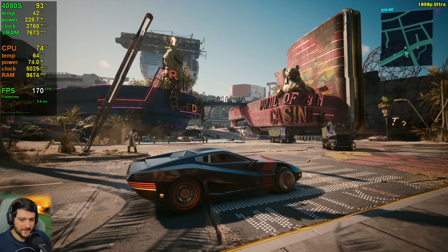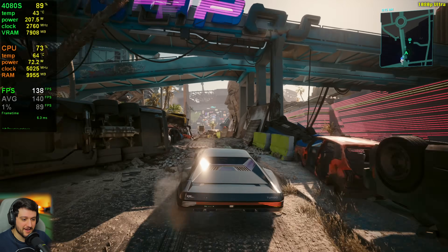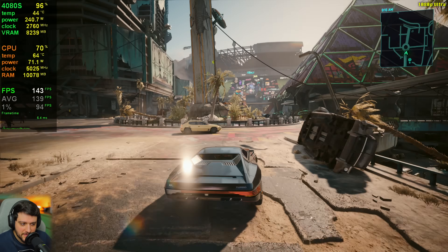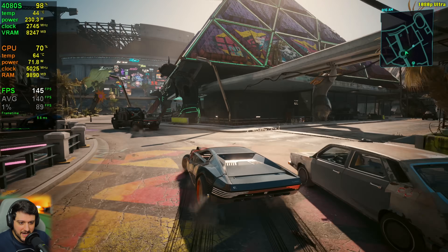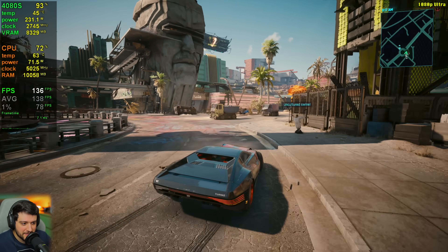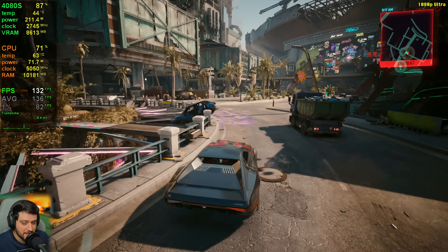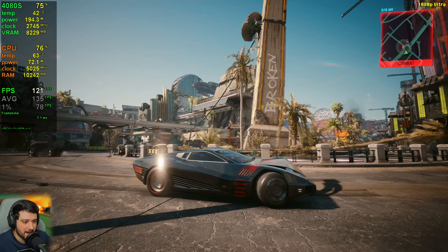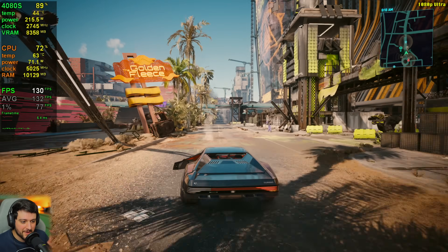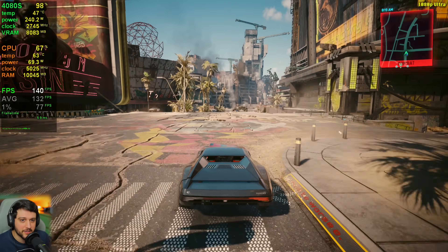Since we're not using ray tracing or path tracing, we're getting really high FPS at 1080p. The 4080 Super is a beast of a GPU. The question is whether we'll have a CPU bottleneck here, because this dock town area in the Phantom Liberty DLC is one of the most intensive areas for both GPU and CPU. GPU utilization is fluctuating quite a bit, and we're getting a few stutters — but that's just the game auto-saving.